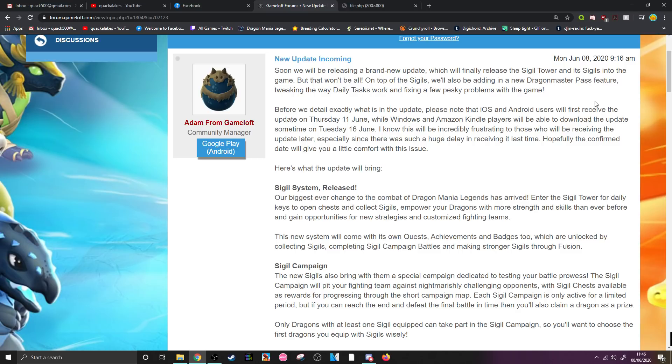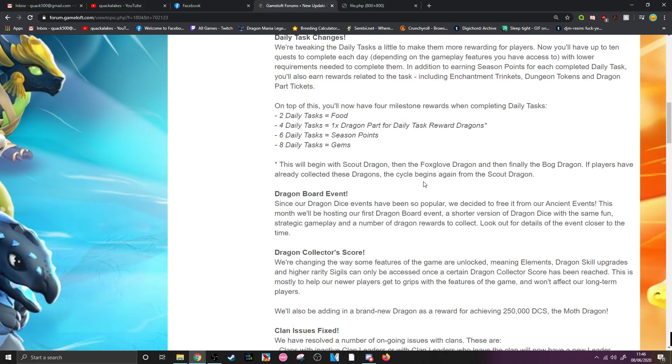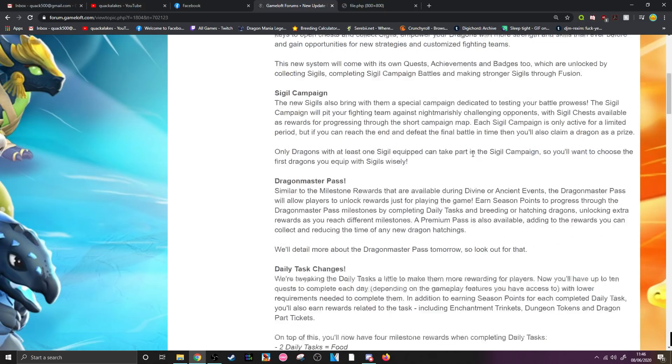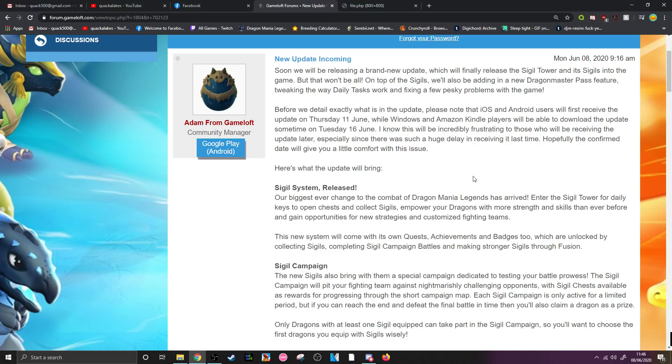The sigil system upgrading and fusion sounds pay-to-win, the Dragon Master Pass is completely pay-to-win, and the current breeding blitz event is completely pay-to-win. I'm not feeling great about these changes. Let me know what you think — maybe you think I'm overreacting, maybe you agree. Please, no more duplicates in the clan dragon stuff. Let me know your thoughts, take care, and I'll see you next time.